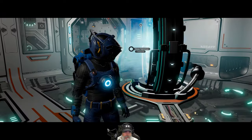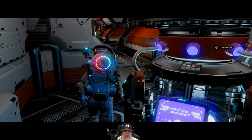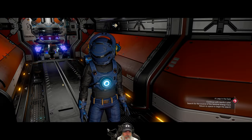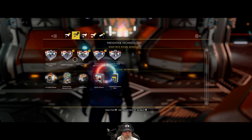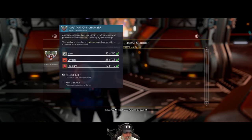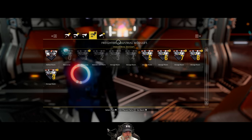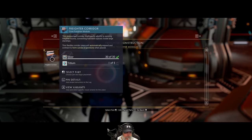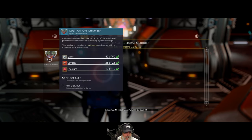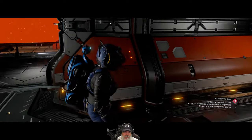Okay, we are now back on our freighter and it's time to do some upgrading. We're going to make all of these rooms — at least one of each. We're going to need silver, dihydrogen jelly, gold, and tritium for some of them. We might need to go do some asteroid farming if we don't have enough materials, but let's just get started and see how far we can get.